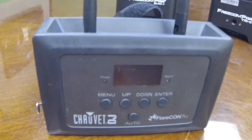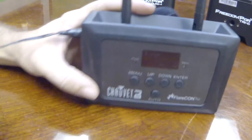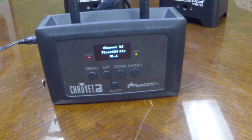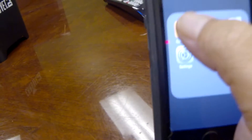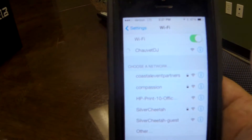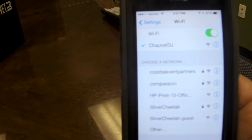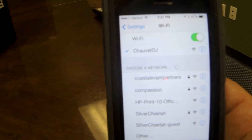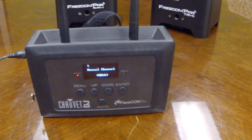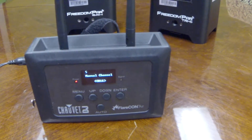First thing we need to do is plug it in. Let it come on — it's kind of doing its boot up thing. We're going to take our phone, go over to the settings wherever you would look at your Wi-Fi, and choose the one. We've set this one up to say Chauvet DJ. It says something else when you get it, but it's pretty easy to identify — you just log in there. This thing is creating a Wi-Fi network and you are logging in to the Wi-Fi network of the Flarecon Air.